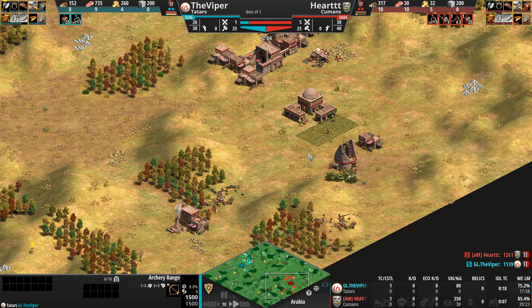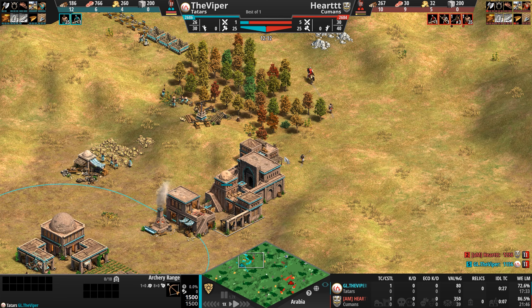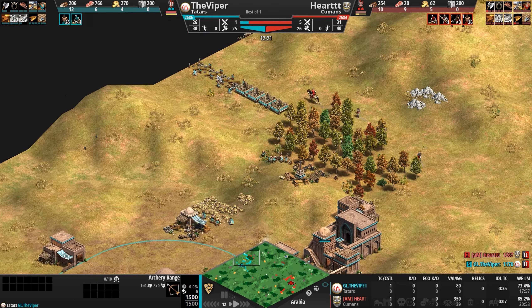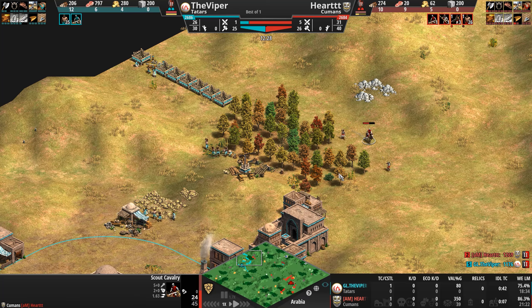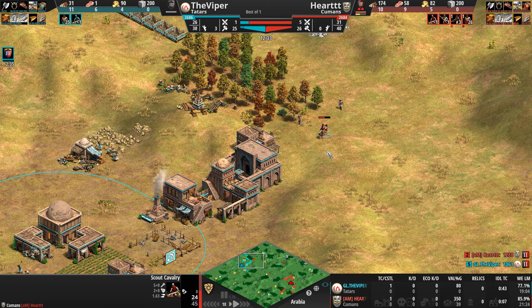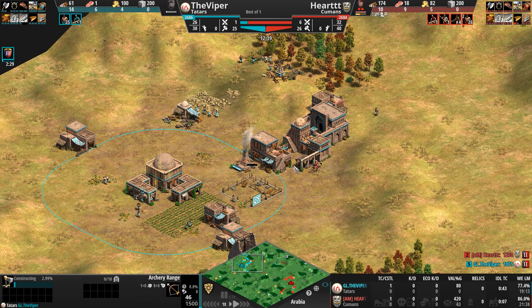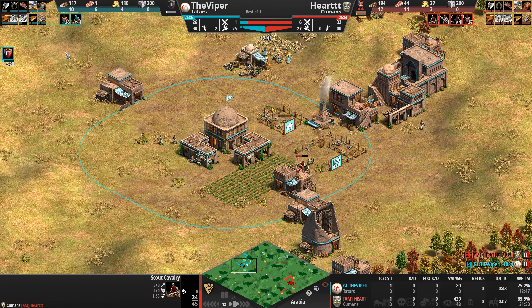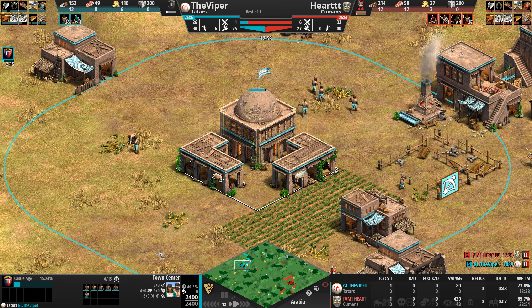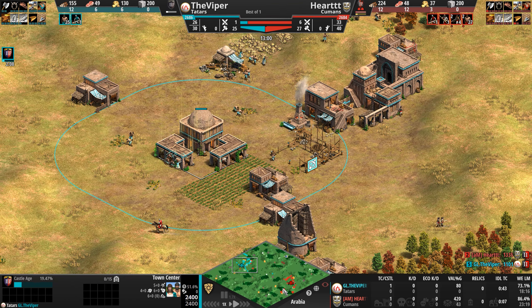The Viper is only 30 food away from clicking up to Castle Age. This should be a big warning sign for Heart — why is the Viper defending so hard with two archery ranges and no units produced? Because he is going up to Castle Age. Heart is going to have a big villager lead, but we'll see how the Cuman can survive.